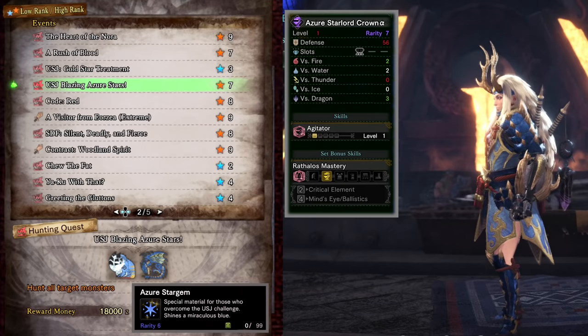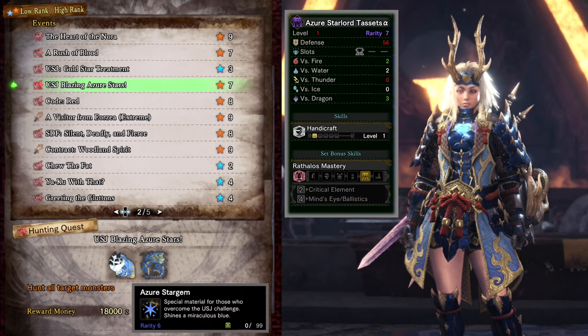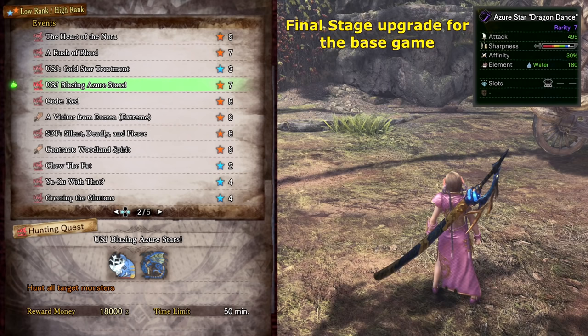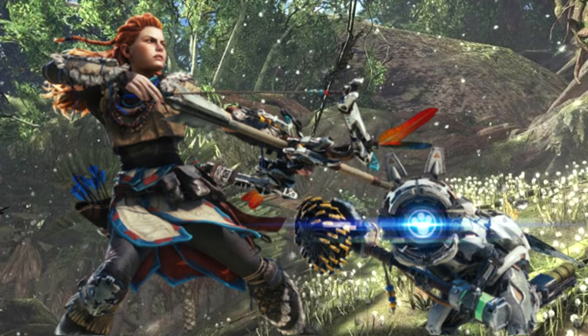USJ Blazing Azure Stars — not to be confused with the master rank quest — is the second part of the high rank quest which drops Azure Star Gems used to craft the Star Lord set. This was a very useful set in the base game for elemental builds as it allowed you to create the set bonus for Critical Element for extra damage. These armor pieces could also be used with the Rathalos set to achieve the same bonus. This quest is also required for the second stage of the long sword upgrade to turn it into an Azure Star Blade.